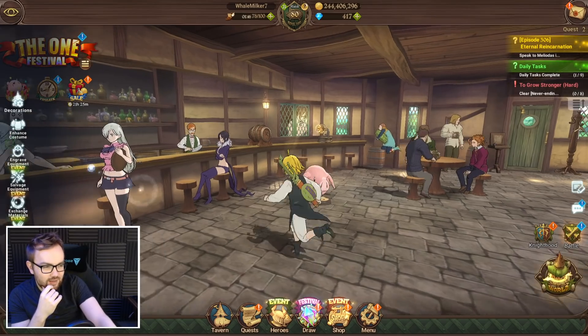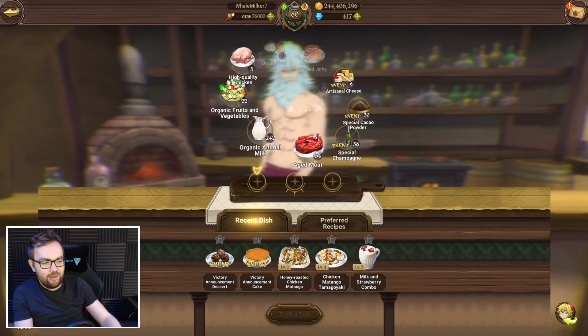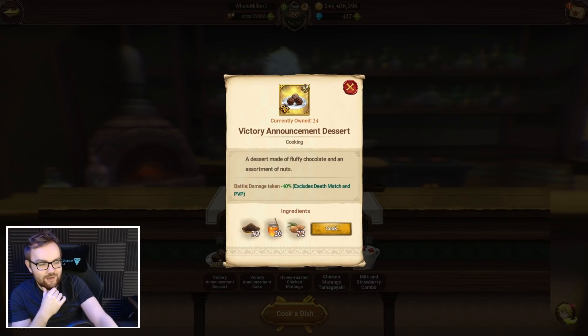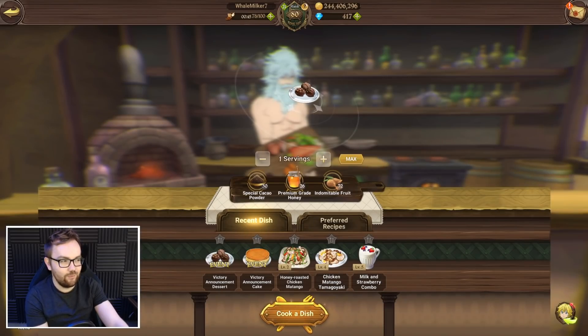One of the biggest things you want to take advantage of is the food available via the festival event. We're unsure what's coming on global after next week — it might be the Mark II Valenti event or Assault Meliodas — but I would heavily suggest doing the tower in the first week while this food is active, because the minus 40% damage taken food is incredibly good. If you want to do the 3 SR final floor challenge, this food is near essential and makes it much easier.